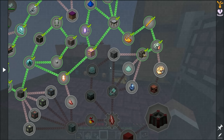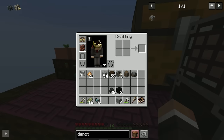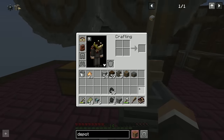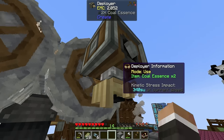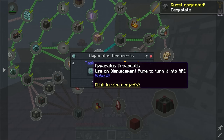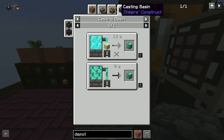We smelt the cobbled deep slate to get regular deep slate. Looking ahead, we need three deep slate for the apparatus armentus, so let's process the other two blocks of coal into coal essence and run two more stone bricks through the deployer to get two more cobbled deep slate. Throwing those into the furnace gets us all three deep slates required.